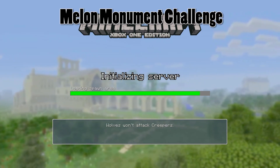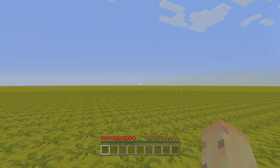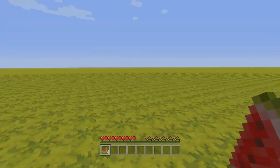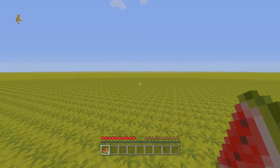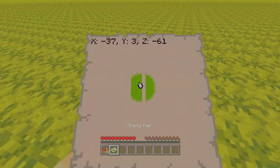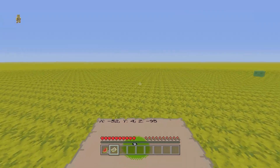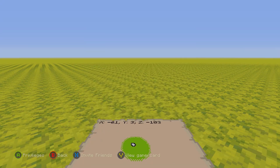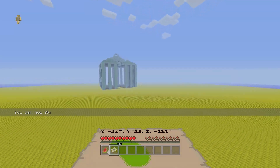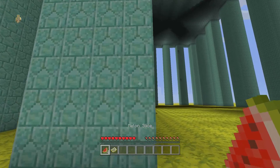Why are the melons there? Why are the monuments there? And why is there nothing else? The idea is you've got to take down the monument and the elder guardians within using only melons. You find no wood, no tools — all it is is a single layer of melon, then bedrock. Ocean monuments, no matter how low the world is — we're literally at y=3 right now — still try to generate at the same height they would in a giant ocean. So if we find a monument, it's going to look something like this, which is really cool, but getting up there is where things get really fun — except awful fun.